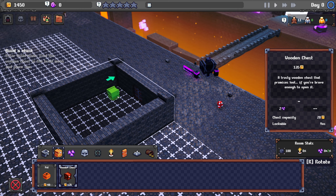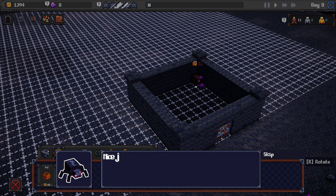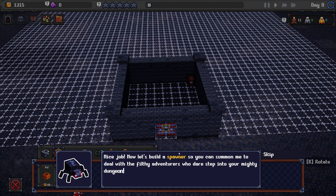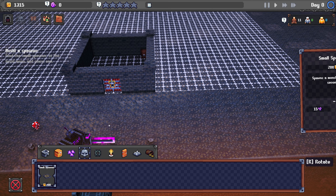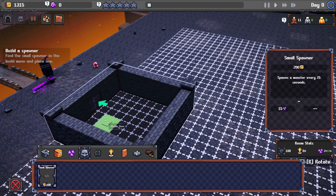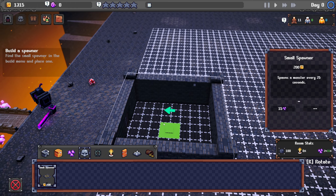I need to place it — R is rotate apparently. I'm gonna stick it in the corner of the room. Actually R does not rotate. Let's just stick it in the corner then. Now let's build a spawner so I can summon monsters to deal with filthy adventurers — go to the spawners tab and build a small spawner. Quite interesting terminology, that's the sort of thing you get in Minecraft and stuff.